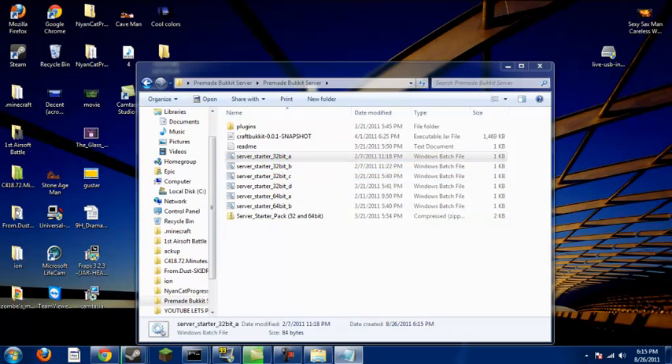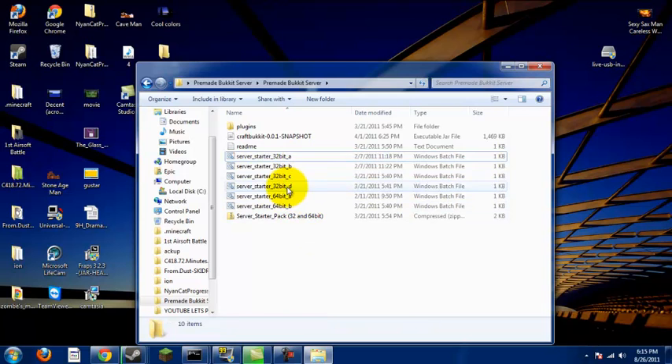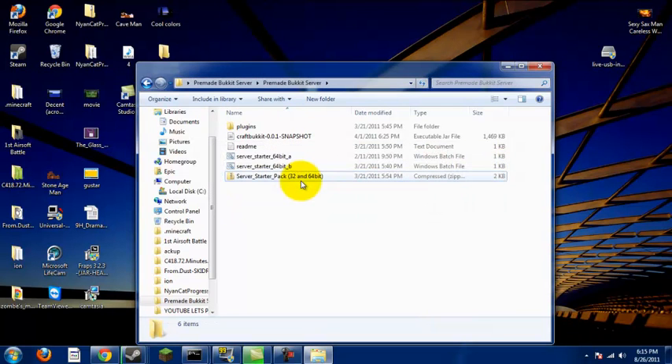If you open them up, it comes up with this. Just go through each of these. If you have 32-bit, then use those — which is if you have 4GB RAM or less. If you have more than 4GB, then use 64-bit. Personally, I have a 64-bit operating system.